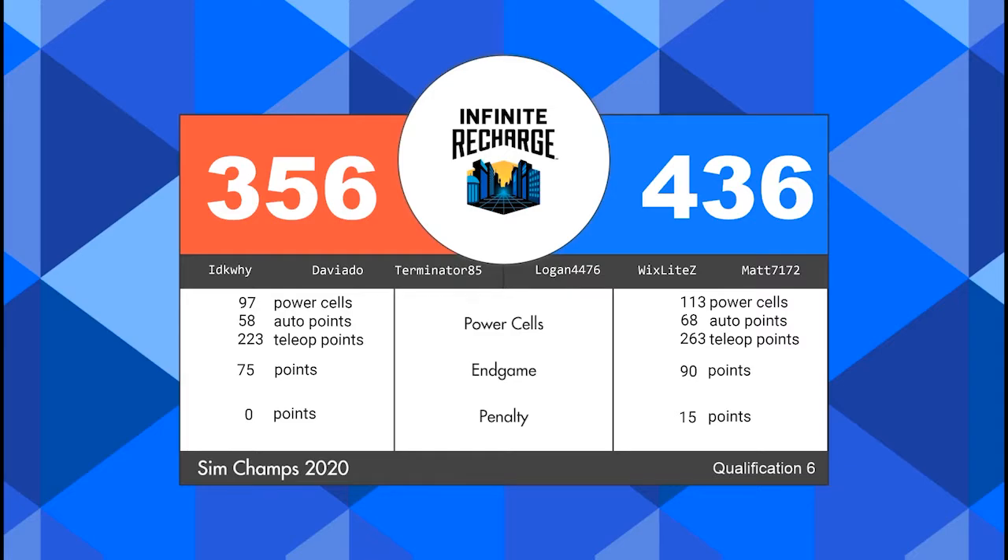It is a blue alliance victory — 436 to 356 in favor of the blue alliance. They will get two ranking points for the victory, and they also will get two additional ranking points for their power cell score and their end game score.